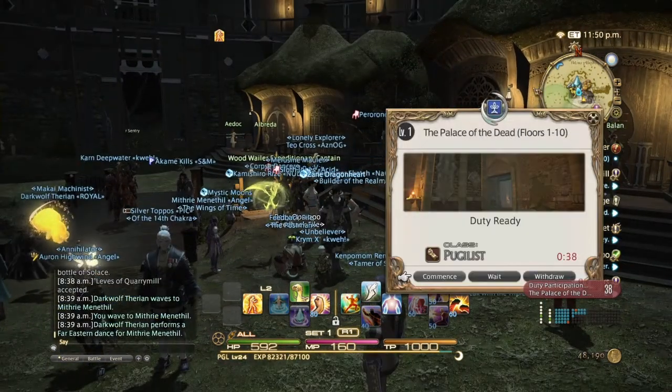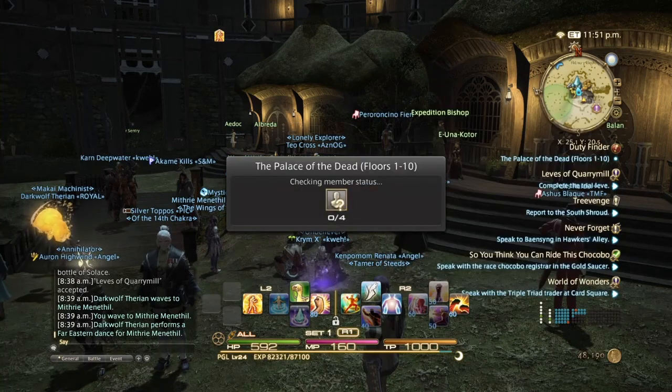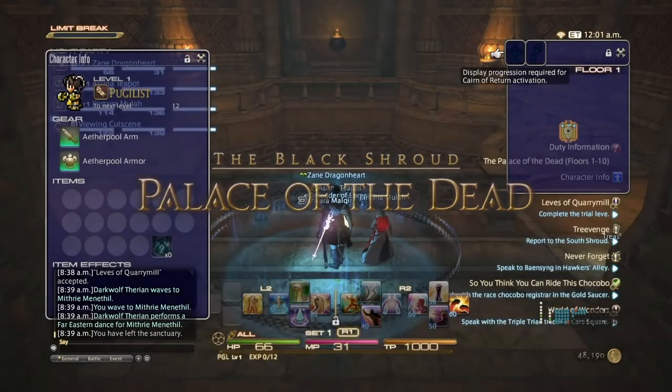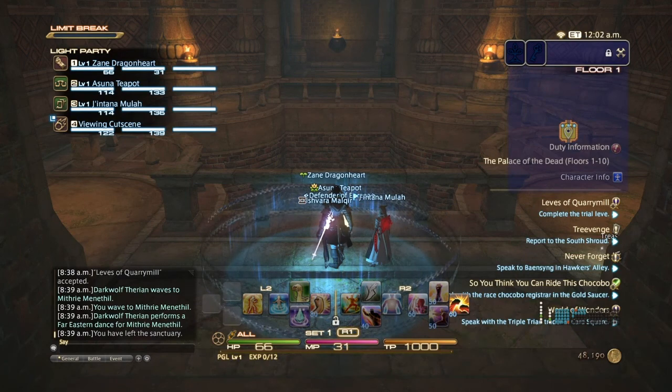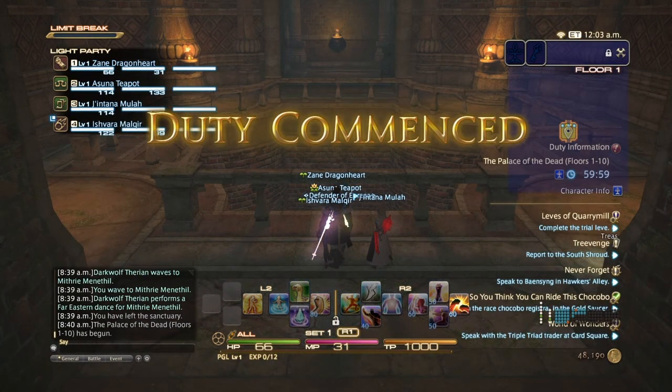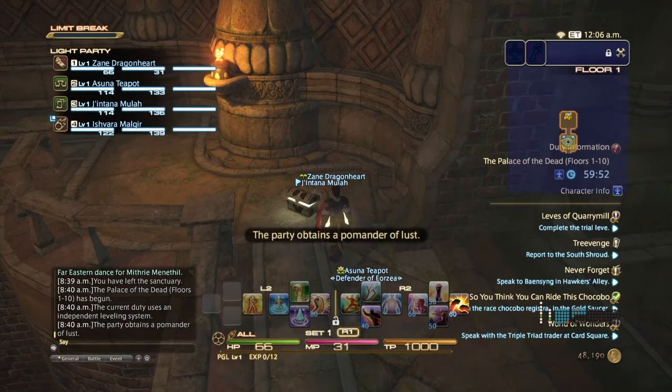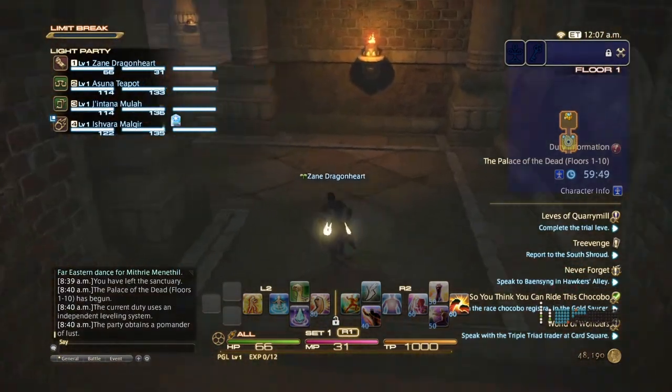The queue popped so let's go into Palace of the Dead. When going in, you are automatically reset to level one, but you're going to level up extremely fast so don't worry about that. When you level up past the level you are in the open world, it will reset back to your outside level. So don't think you're going to be level 30 when you leave the dungeon.